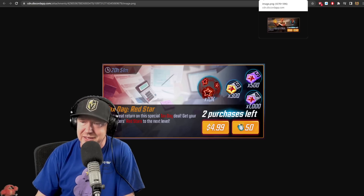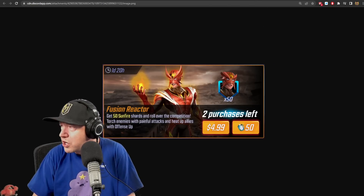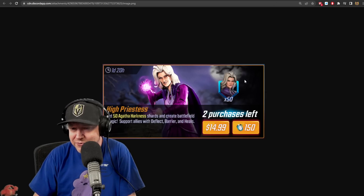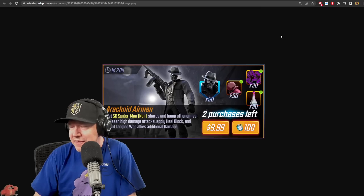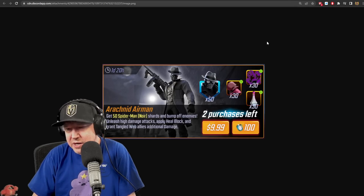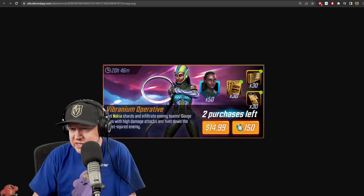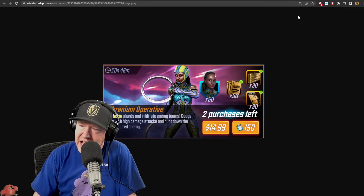Sunfire is 50 character shards for five bucks. Agatha is a scam - she's been out over a year and they're being very stingy, similar to Icarus and Emma. Spider-Man Noir has also been made available in a node, so not sure that's a good deal either. Lastly, Nikia - I'd be happier if this was at five dollars.